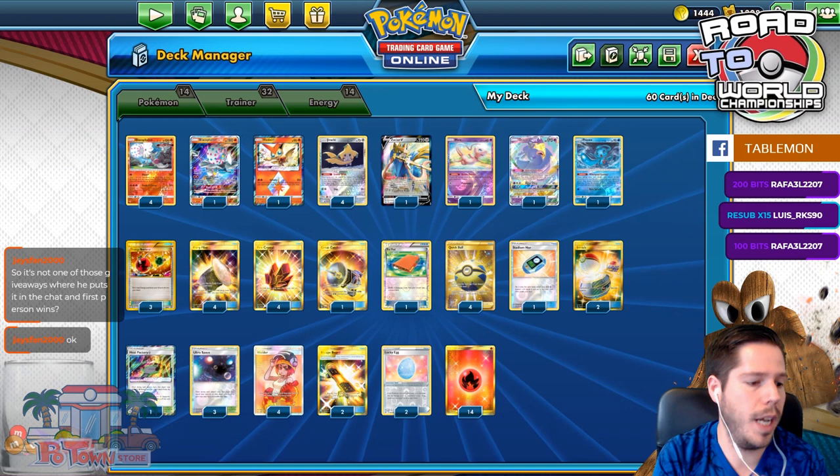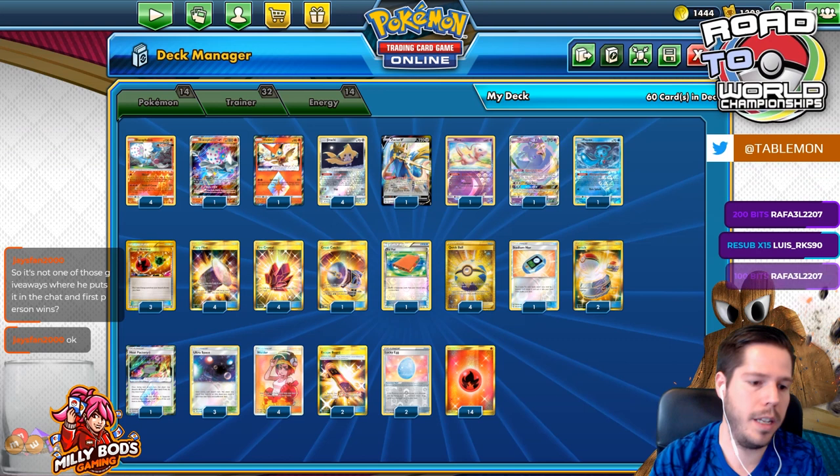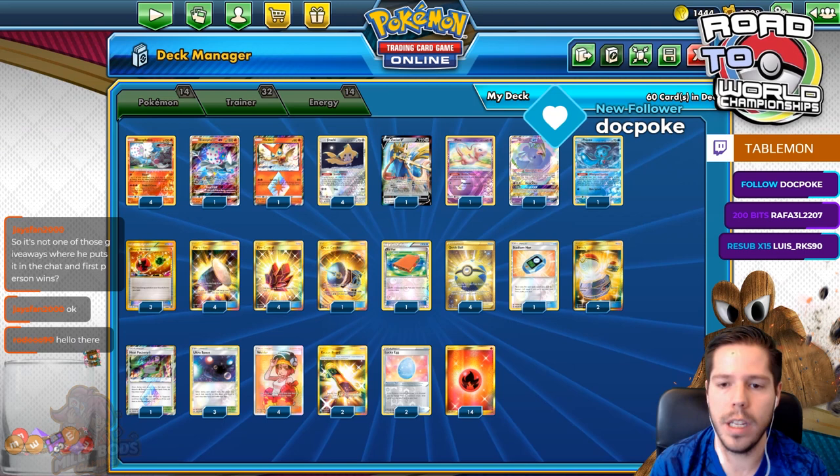Dogpog, thanks so much for the follow. Roto, thanks so much for being here. And so we are now going to be playing with Baby Blacephalon, a deck that remains pretty strong. It started putting in a lot of really good results towards the end of last format, even winning a regional.